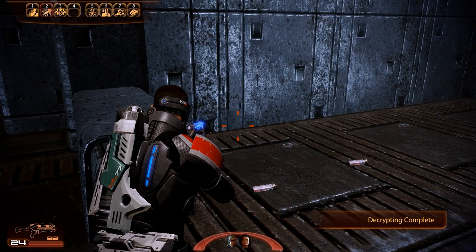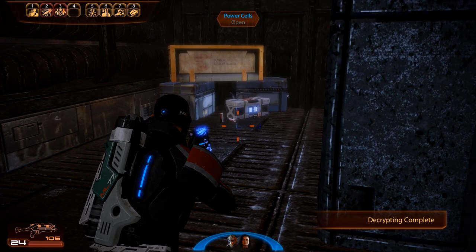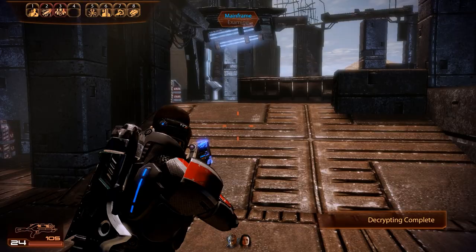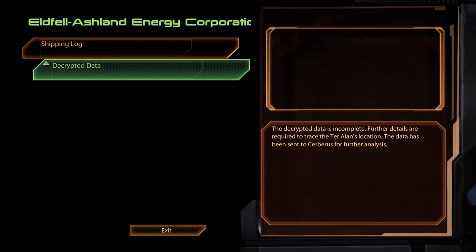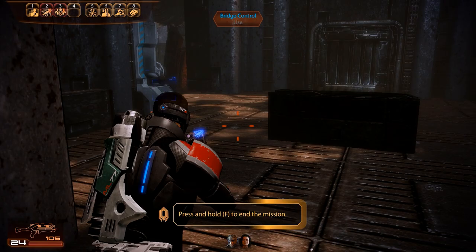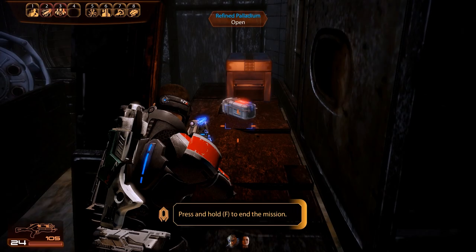That's the combat portion of this mission completed, and the decryption process has also been completed. Before we leave, let's restock our ammunition for the rocket launcher, then make our way back to the main computer to have a look at the decrypted data. Unfortunately this is a bit of an unfruitful end — all we really learn is that the decrypted data is incomplete. No info about the location of the merchant ship, no reason for why the mercenaries attacked. Still, we receive 7,500 credits. We then extend the bridge, grab the second and final palladium container, and end the mission.